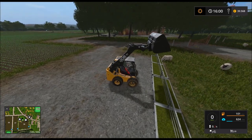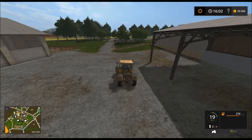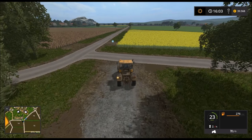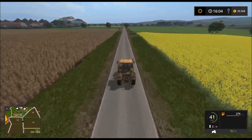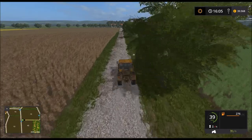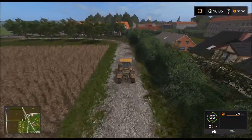Wir machen gerade hier bei den Schafen sauber, wenn wir schon da sind. Weil wir könnten am besten mit den Strohballen halt arbeiten – und da ist noch voll. Dann fahren wir mal kurz zur Mühle und holen den Ballenwagen. Dann mieten wir uns eine Ballenpresse und dann pressen wir ein paar Ballen, würde ich sagen. Fahre ich jetzt in die richtige Richtung? Ich hoffe es mal. Wir müssen irgendwie durch das Dorf durch, und dann kommt die Mühle.